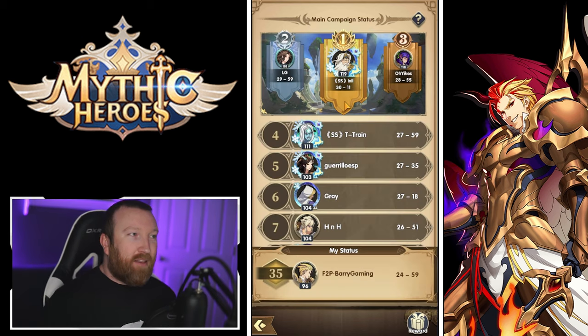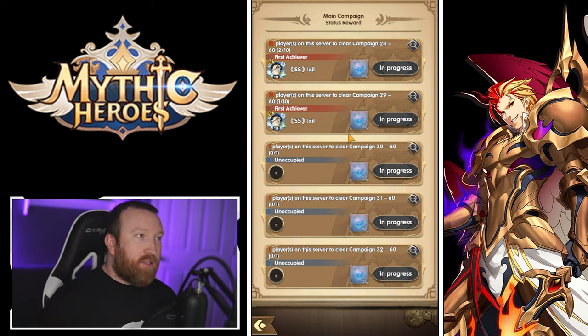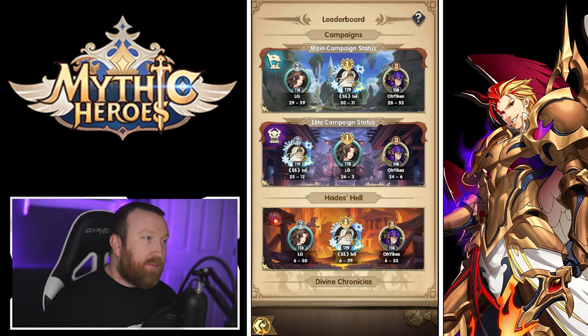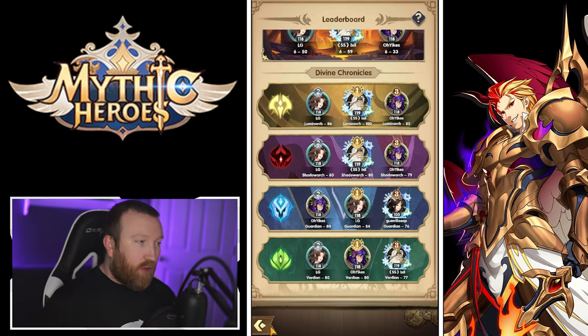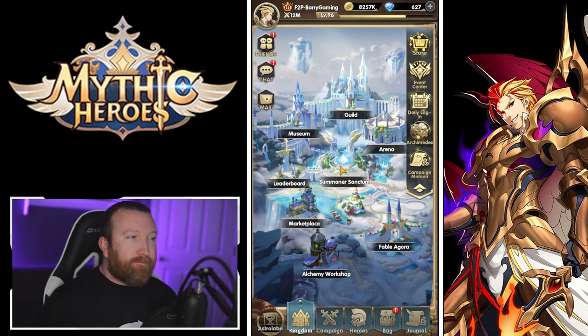The Leaderboard is essentially the flex zone, but the nice thing is you can hit a thumbs-up weekly to get 50 gems. You also get rewards for progression your server mates make, so even if you're not pushing far, you still get bonus gems. It covers the main campaign, elite campaign, Hades Hell, and all the Divine Chronicles.